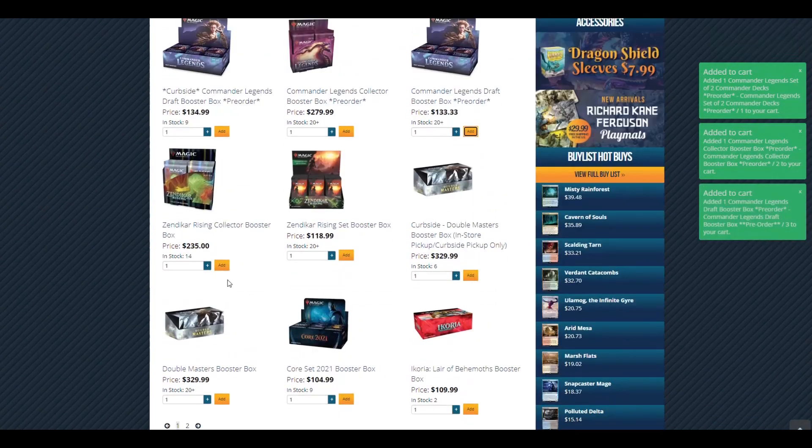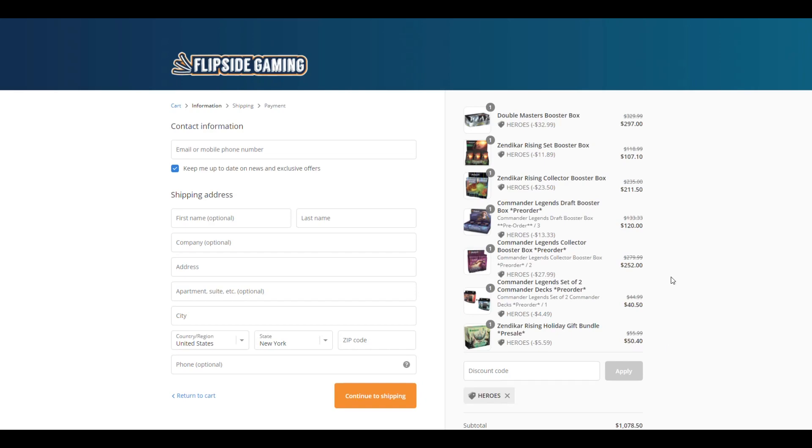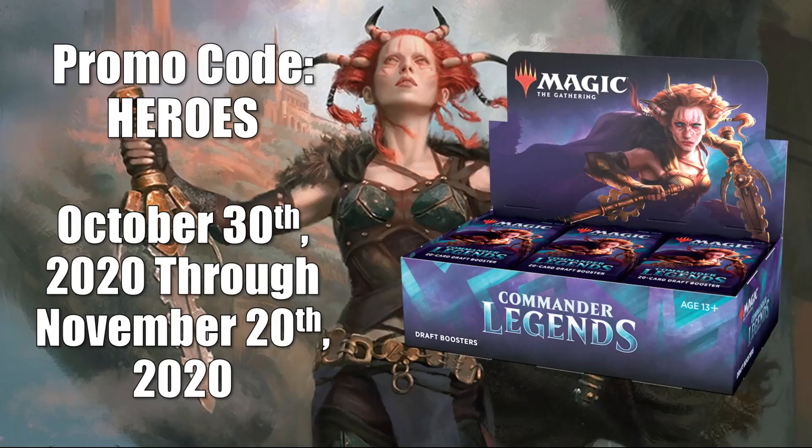Check out FlipSideGaming.com for all your gaming needs. Use the promo code HEROES to save 10% on all orders over $10. From October 30th through November 20th, 2020, if you use this promo code, you will automatically be entered into a drawing to win a Commander Legends Draft Booster Box. There is also another way to enter where no purchase is necessary — see the link in the description below for full details.